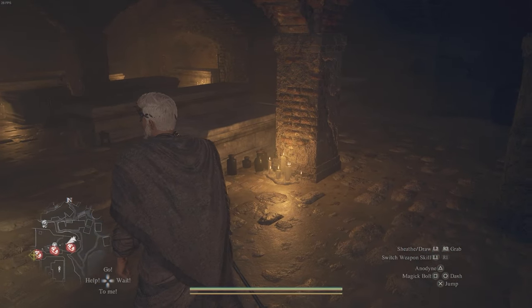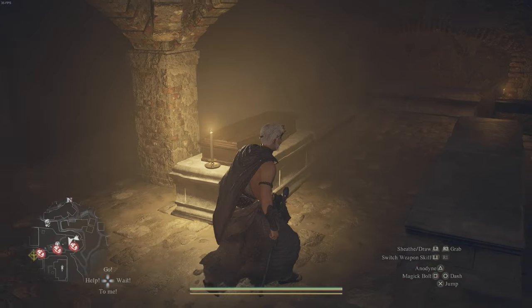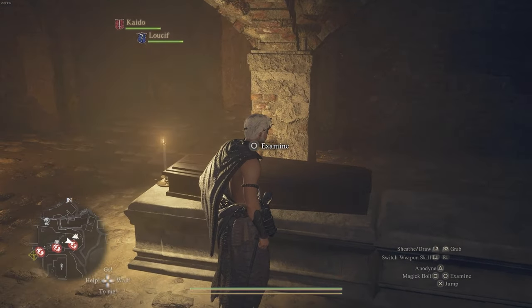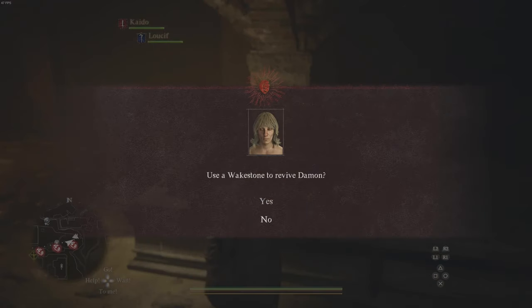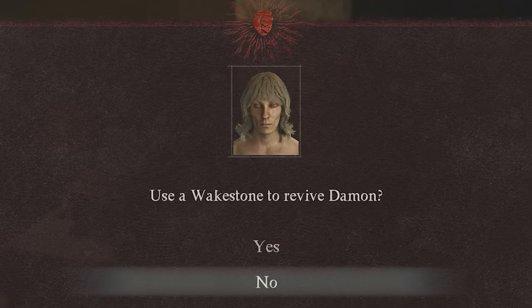This room doesn't have many coffins — there's only one here so it's kind of obvious who the dead guy is, but you won't know unless you speak to the attendant and pay the gold. From here you can examine the coffin and you'll be given the option to confirm, or use a wake stone to revive them.